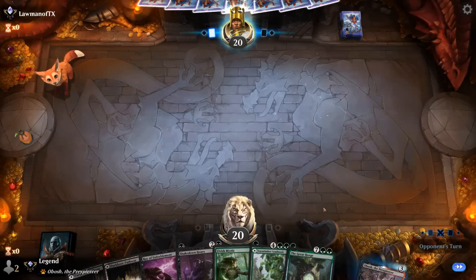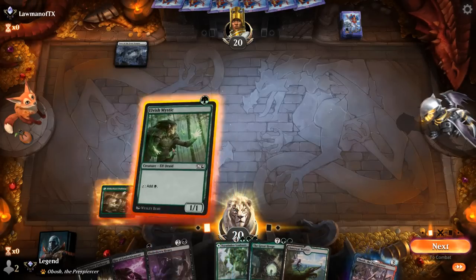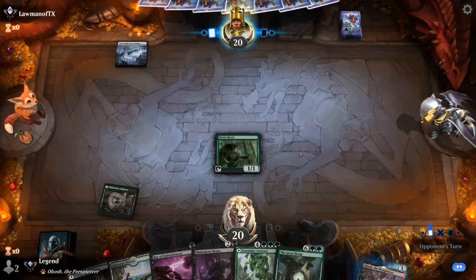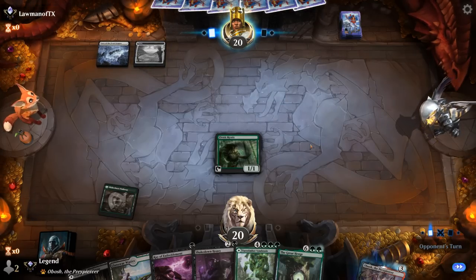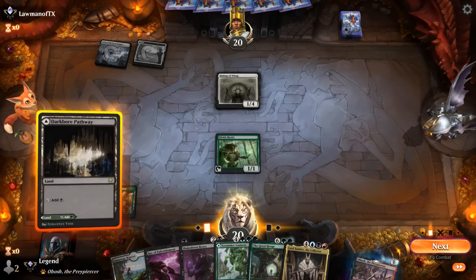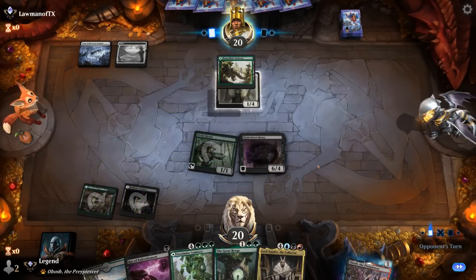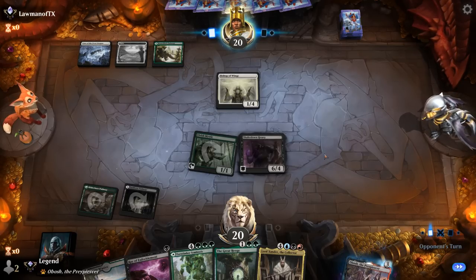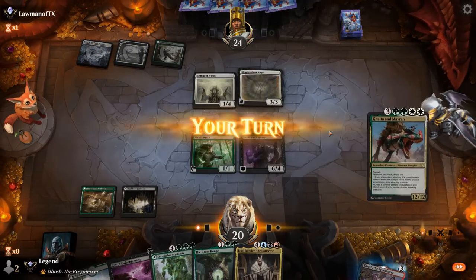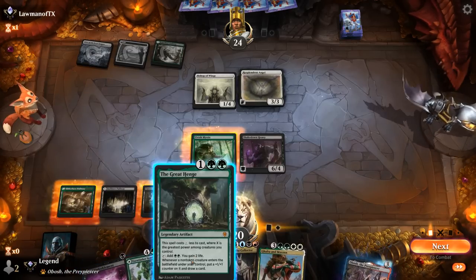Game nine — on the draw, can set up an early Greathenge thanks to a turn-two Shakedown Heavy potentially. Ray of Enfeeblement as removal against the white deck. Opponent plays Bishop Wings — green-white angel lifegain again. Resplendent Angel on two — still play Heavy and deal with it next turn. Found a Galta — play Greathenge and still cast Ray of Enfeeblement as opposed to putting Obosh in hand.